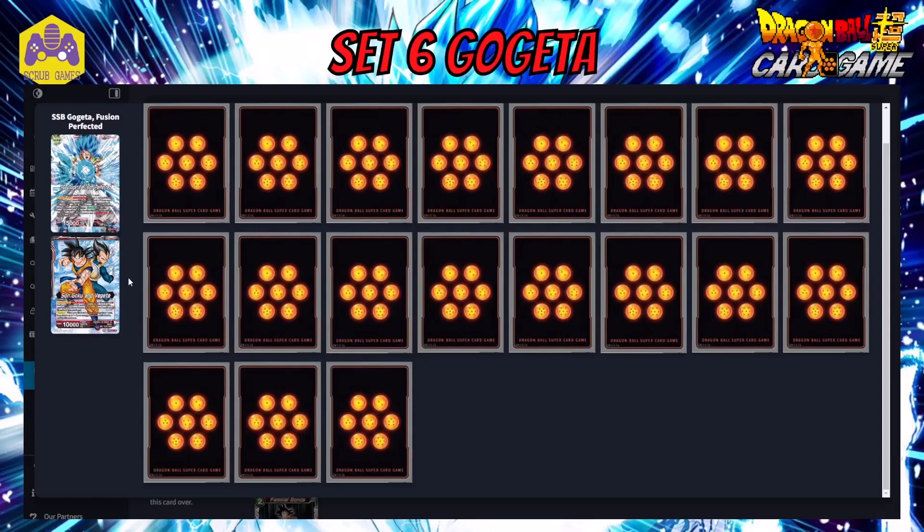The leader starts on the unawakened side as Goku and Vegeta with an activated main once per turn: you can choose one red Goku BR battle card or one red Vegeta BR battle card in your hand, discard it, then draw two cards, and choose up to one card from your life to your hand — so you can get plus two there. It's nice that it has built-in self-awakening so you're not stalled on the unawakened side.